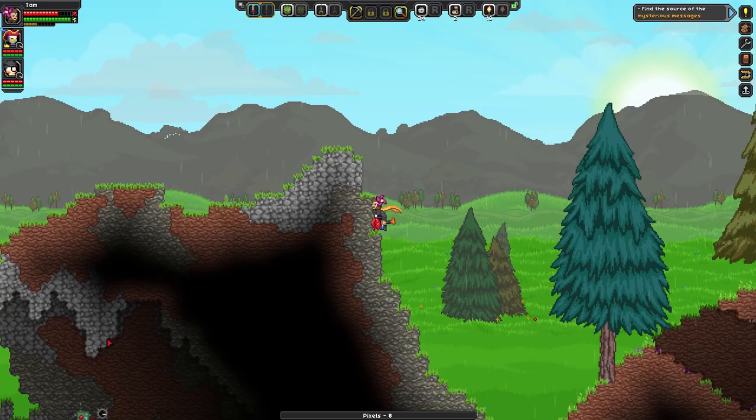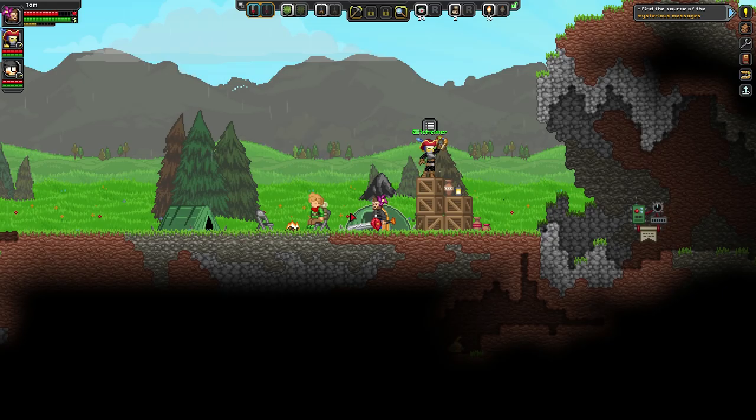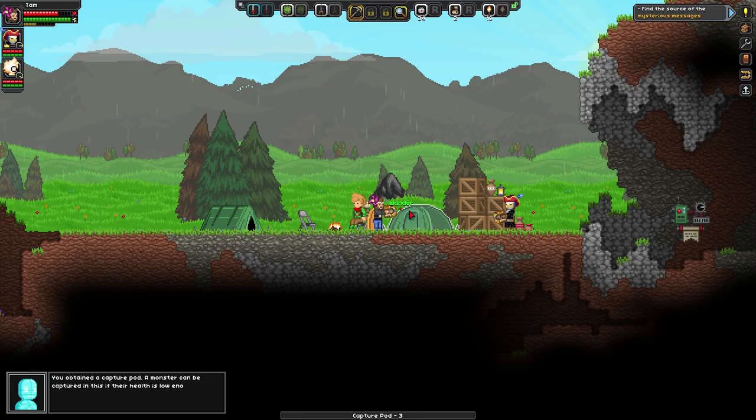There's a machine in this cave over here — there's a guy next to it. That's the guide. If you talk to him, for new people he gives you a bunch of tips. Let me give you some Pokéballs — if you weaken a monster to about 25%, throw one at them and you can make them your pet. Really? That's awesome.